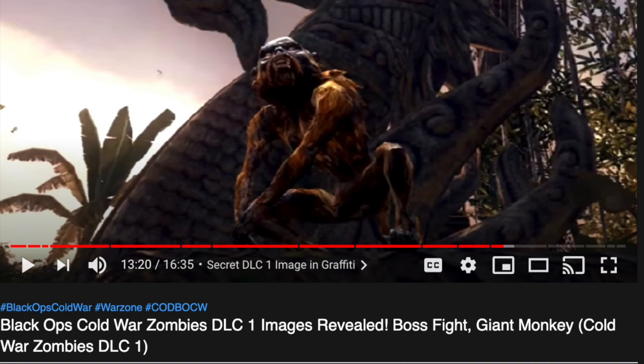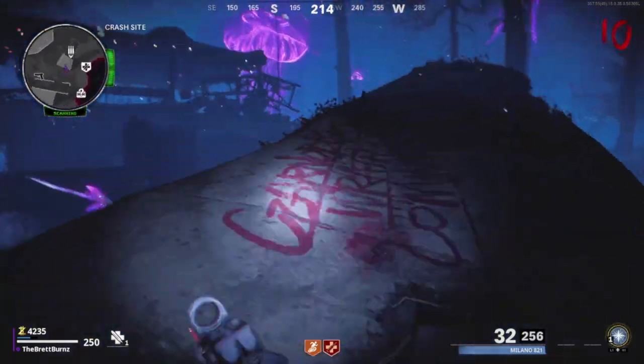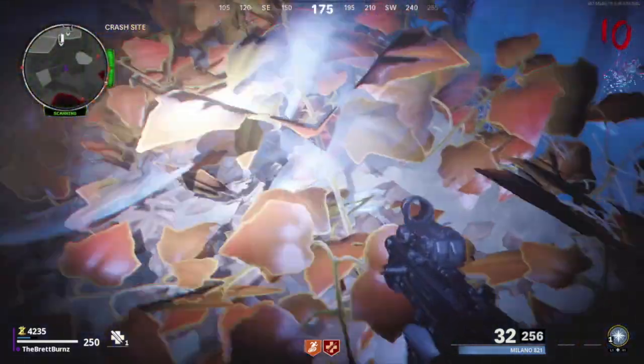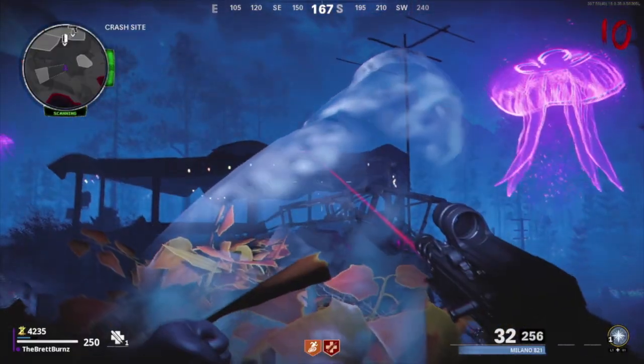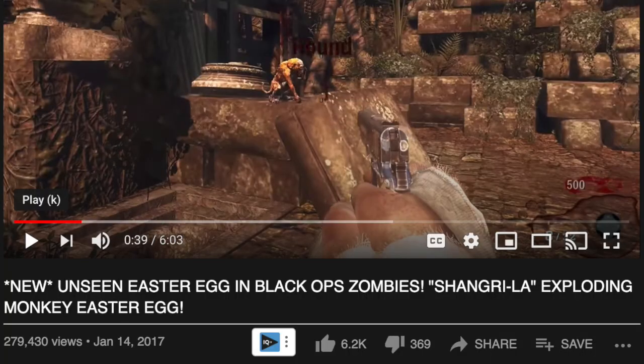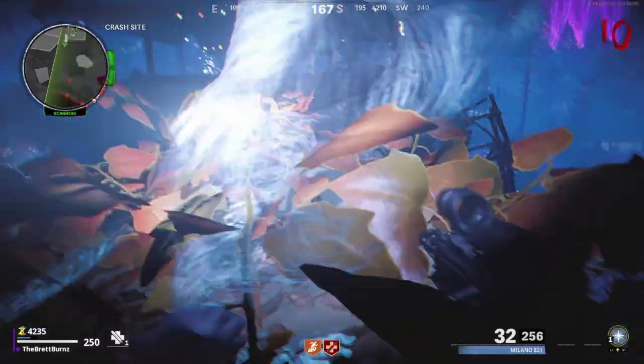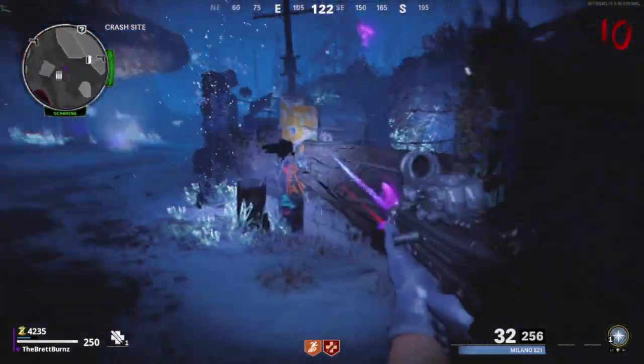I did a little bit more research because a lot of people in the comments said that Shangri-La had zombie monkeys. I also found a video from JD about a new unseen Easter egg in Black Ops Zombies Shangri-La — an exploding monkey Easter egg — which kind of correlates to the Cold War monkey Easter egg, the ghost monkeys, the hologram monkeys.